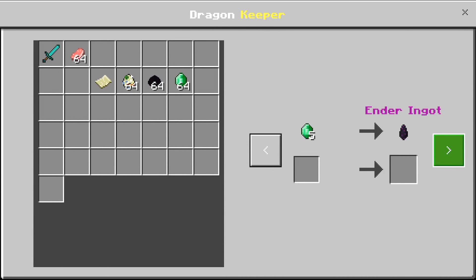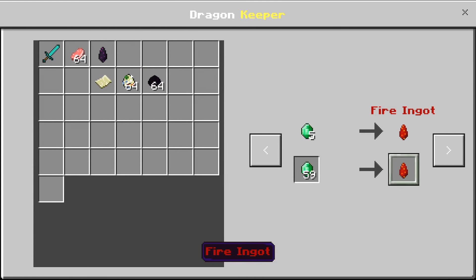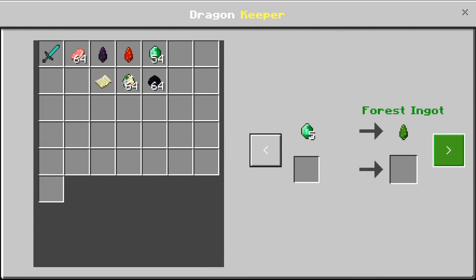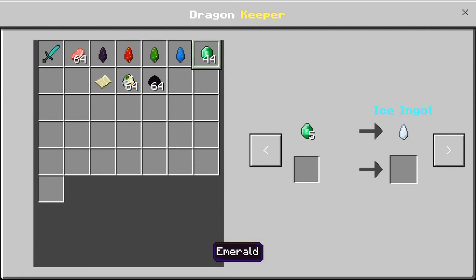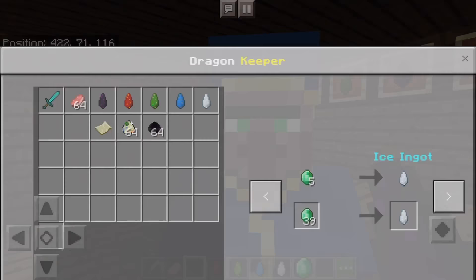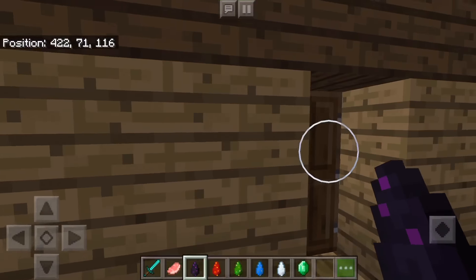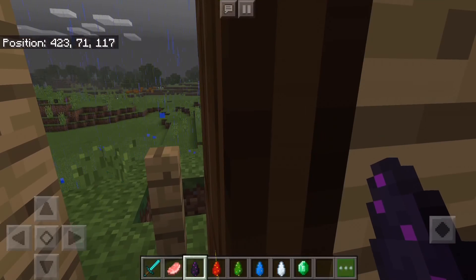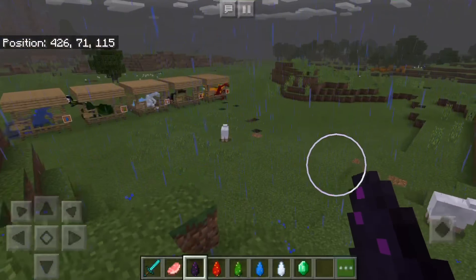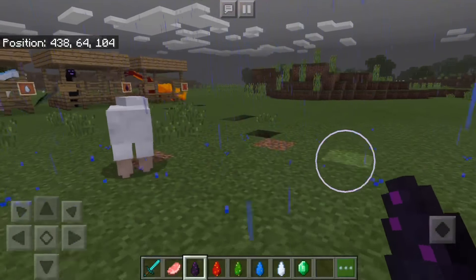This guy here is a dragon keeper. You can find him in villages, but his main point in this game is to trade dragon ingots with him. These ingots are used to fertilize eggs — but you cannot just fertilize any egg. We have to fertilize dragon eggs. I'll talk more about that later. Right now, we are going to go outside and I am going to show you some dragons and tell you the names of them.